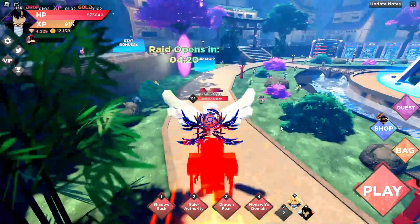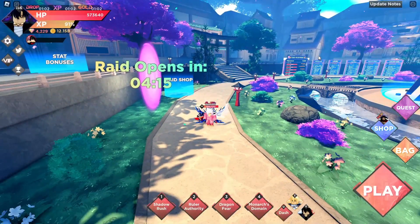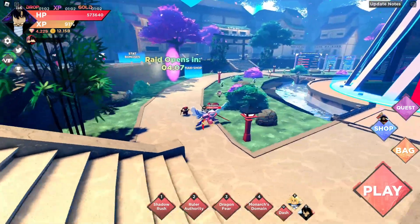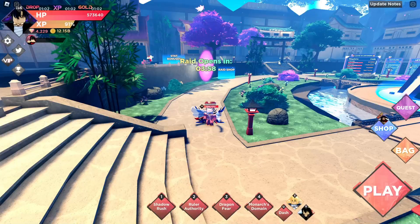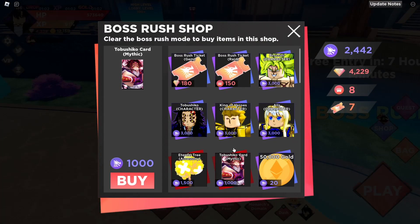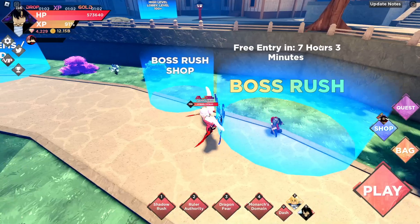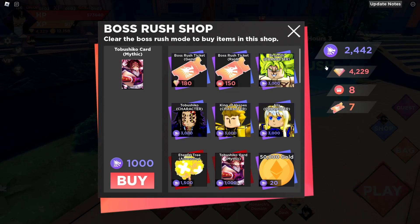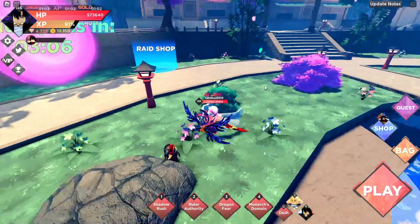Here's what you should do every day to get cards the fastest. First, when you log on, do Raid — maybe you'll drop a card or have enough tokens to buy one. Then do your Speed Raid if it's ready for a little bit of extra Raid tokens. When you're finished, if you have leftover gems and you have 100,000 stat points, go spend them on Boss Rush. Then do your Boss Rushes — maybe you'll drop a Mythic card, and if not, you got closer to buying one.